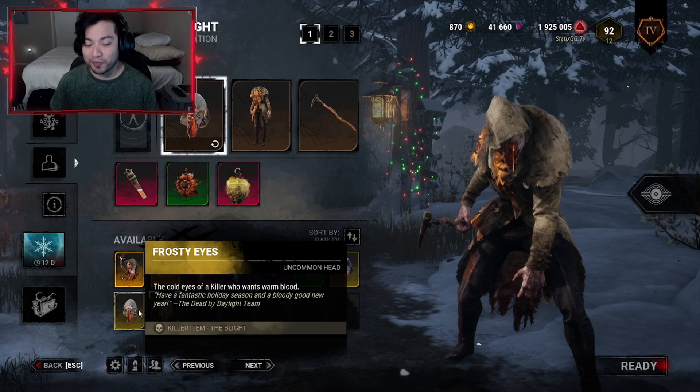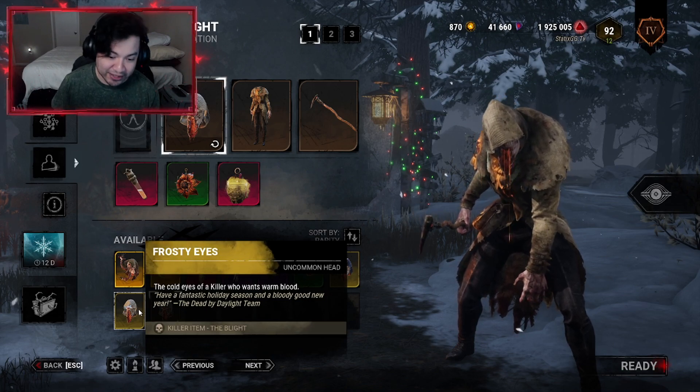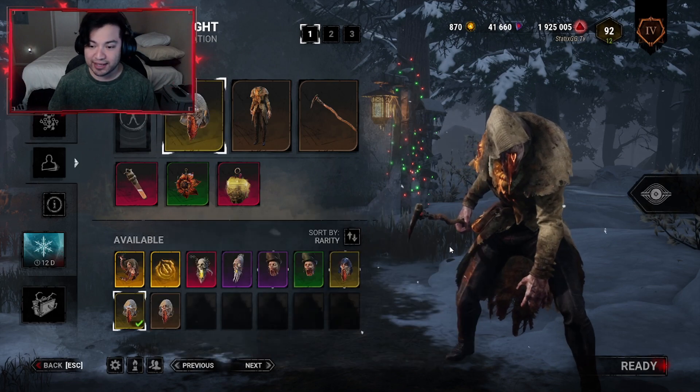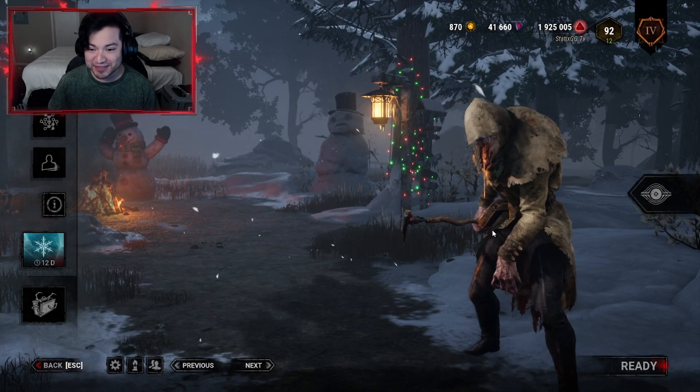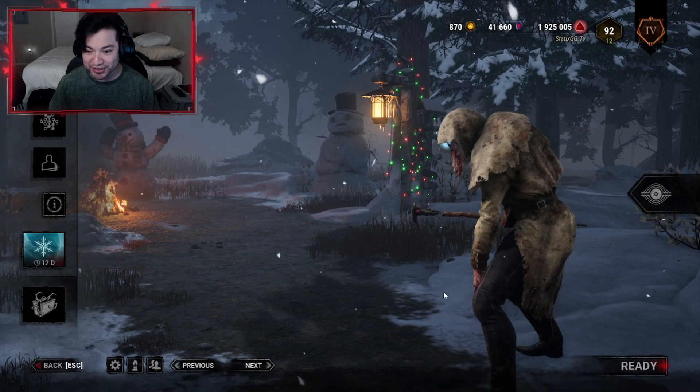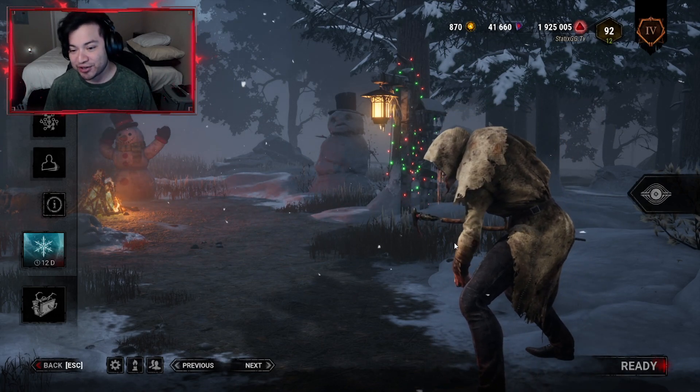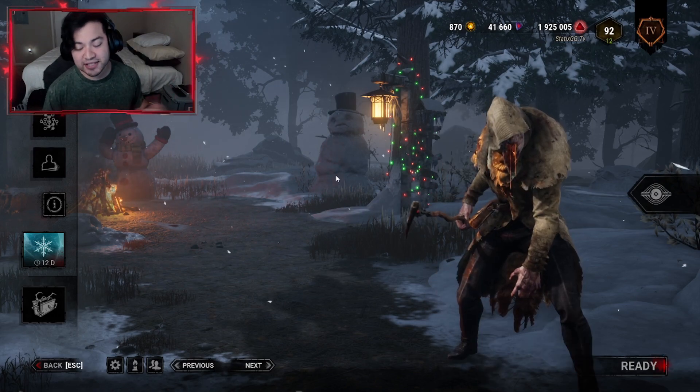Go to the head and there it is — frosty eyes. The description reads: 'The cold eyes of a killer who wants warm blood. Have a fantastic holiday season and a bloody good new year. The Dead by Daylight team.' We'll go ahead and click on that. You can't see it that well because it's kind of hiding under the hood, but it's kind of glowing — I'm sure you'll be able to see it a lot clearer on darker maps.